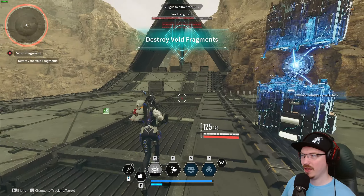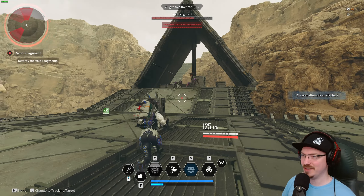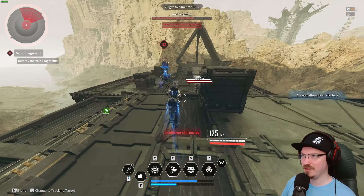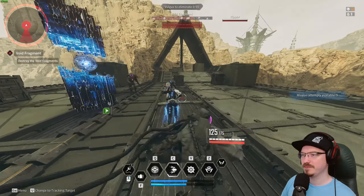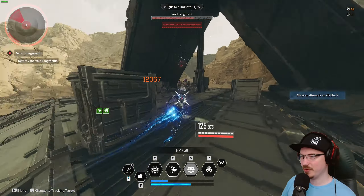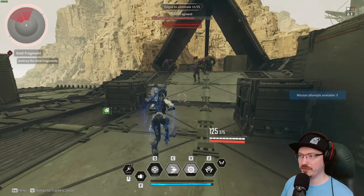To start this, you just hit the pylon with the skill. Once you get one third of the health bar out of the pylon, it's going to start a wave of enemies that you have to kill. Repeat this process until the pylon is destroyed and you will get the void fragments.